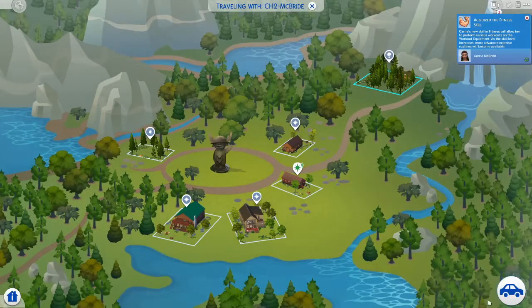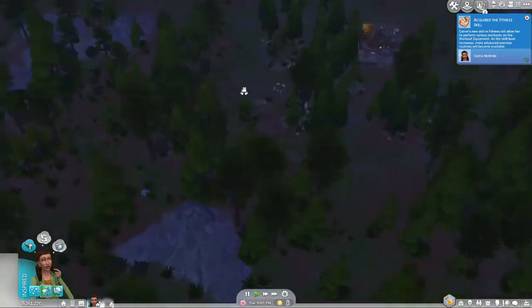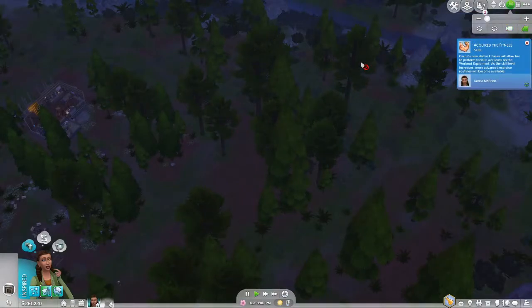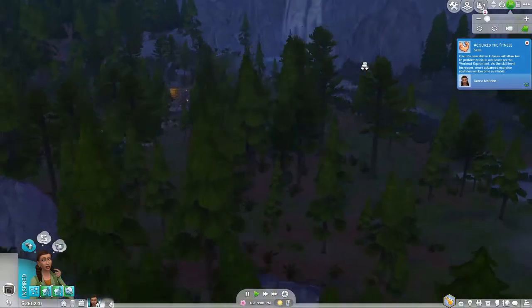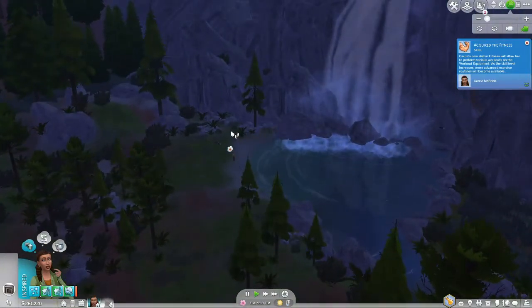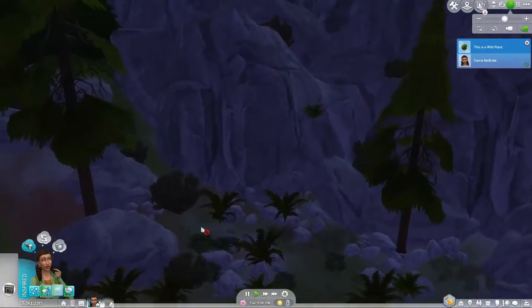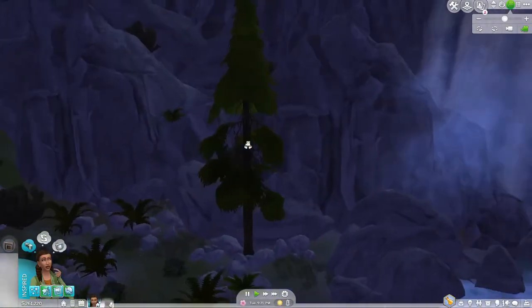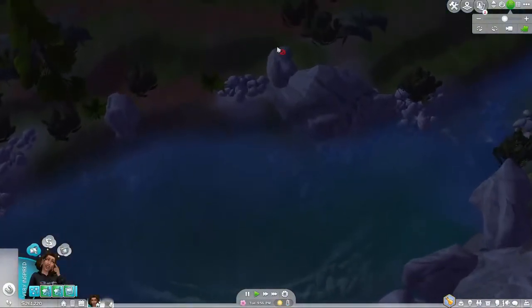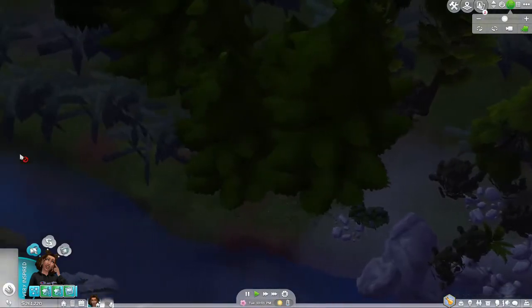We go to the Granite Falls National Park, leave Cersei at the lodge, and then there's — let me see, I might have to change the camera. I think it's in this direction. There are some rocks and stuff and you go in and it gets you to the secret lot. I'm going to have a bit of a look around and see if we can get to the hidden lot, because I think that has a lot of the things we need to do herbalism.